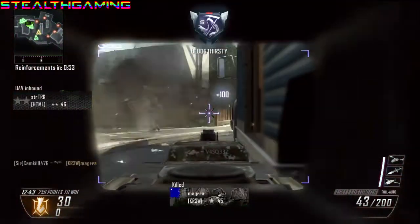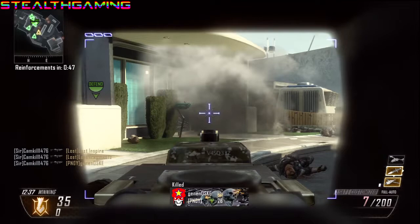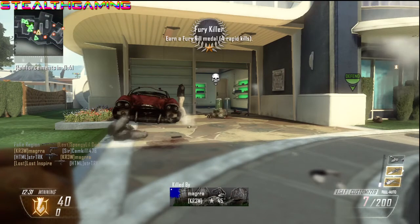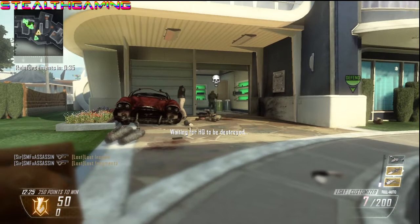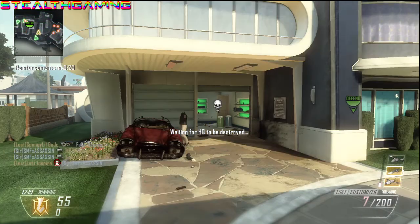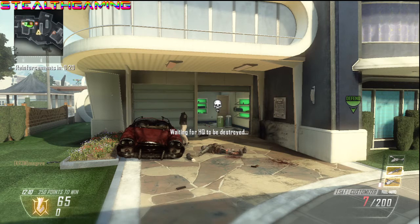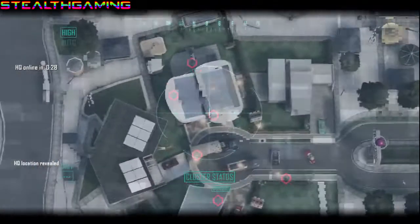UAV inbound. Shot out. Hunter-killer drone ready for deployment. Hellstorm missile on standby. Sticky out. On your feet. Drop them. Attack reload.